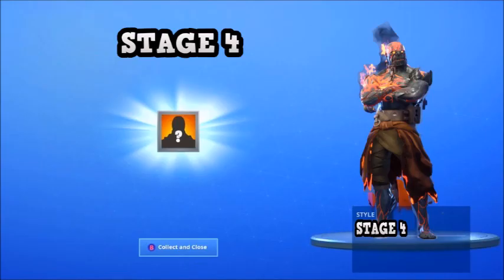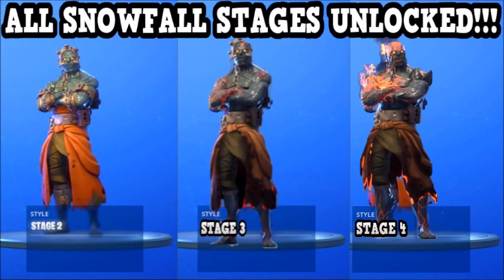I'm thinking that in every update they will release a key that you will have to find to get stage three and four of the Prisoner skin. They will probably try to run this up until the end of the season and beginning of season eight. This is really cool and I'm really excited to find these keys and get the next stages.